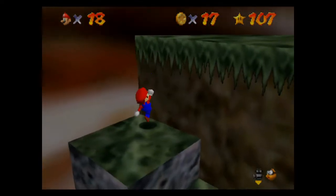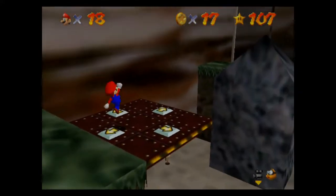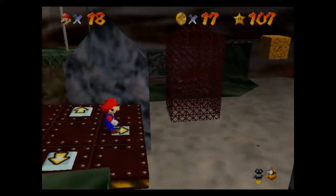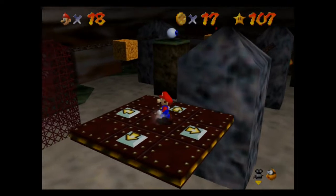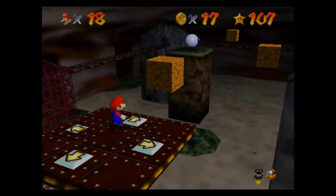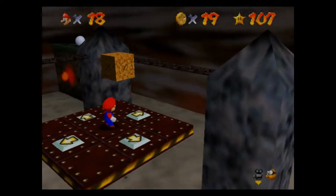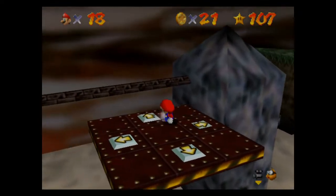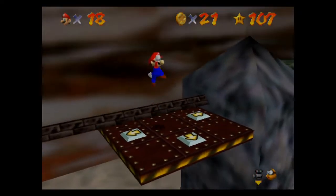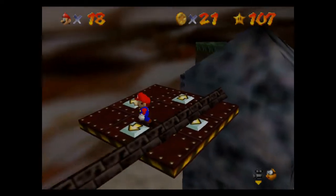On this platform. So now we have this platform with arrow keys that we control. I believe the red coins were in the boxes right here. Punch. Nice. And there's one — two. No! No! This way still. Ah! No! Yes! Alright guys.